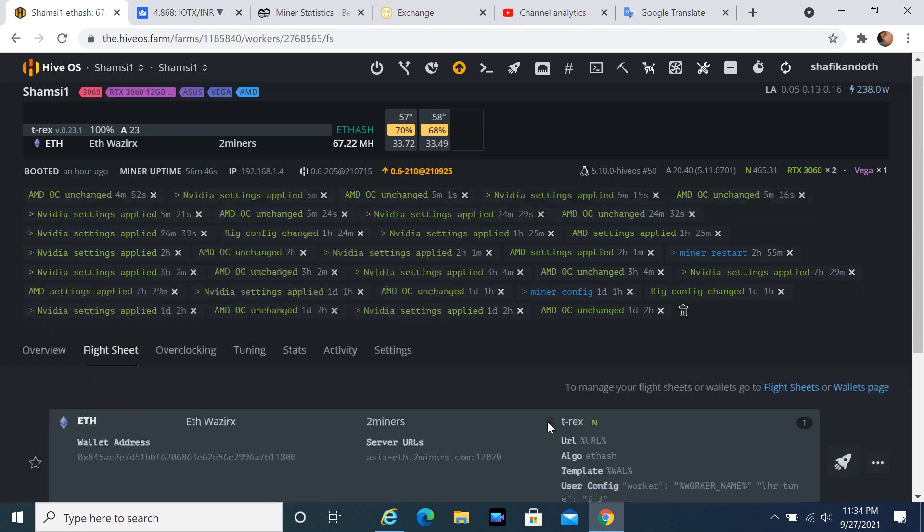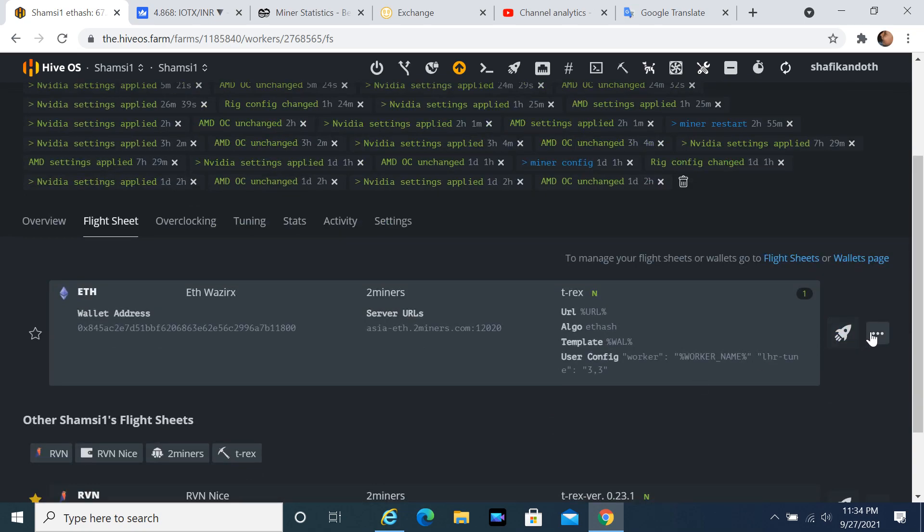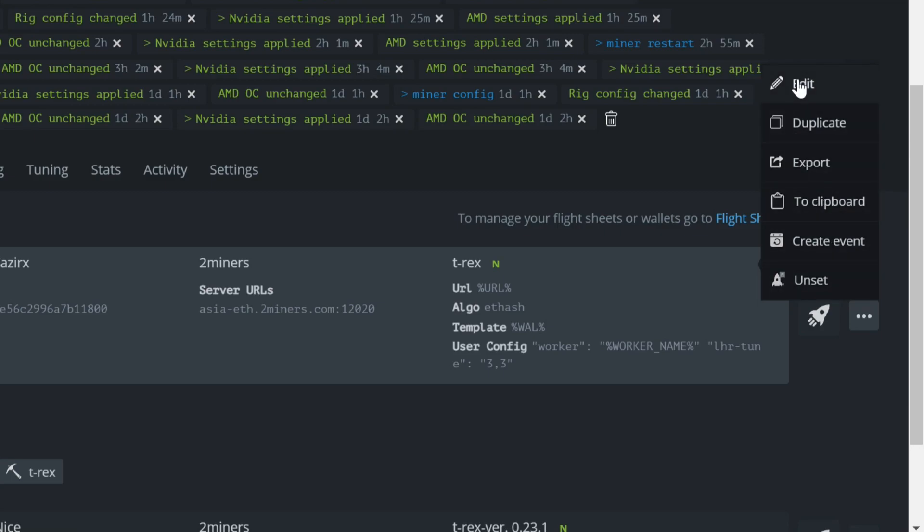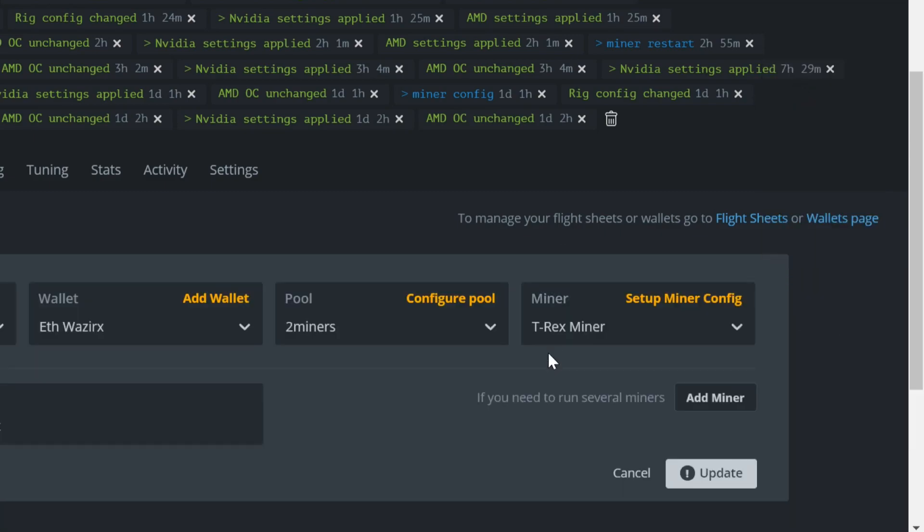Open the flight sheet and click on the 3 dots icon to the right of the created flight sheet. Select edit. Select T-Rex Miner and click on Setup Miner Config.